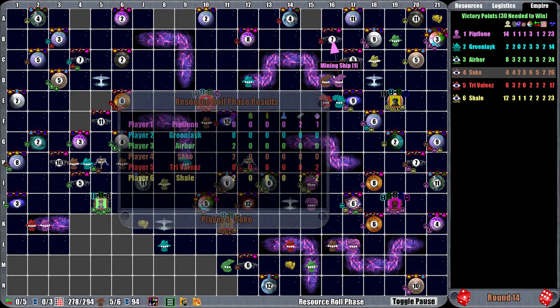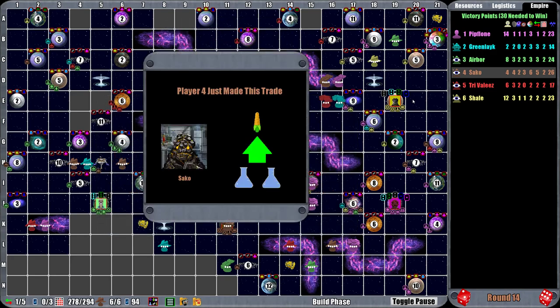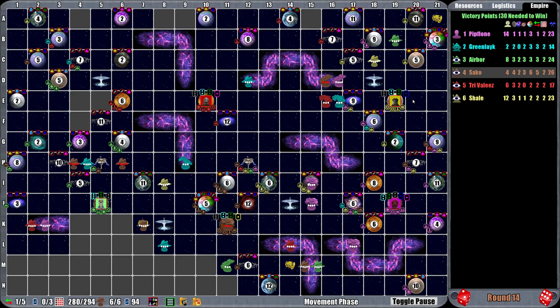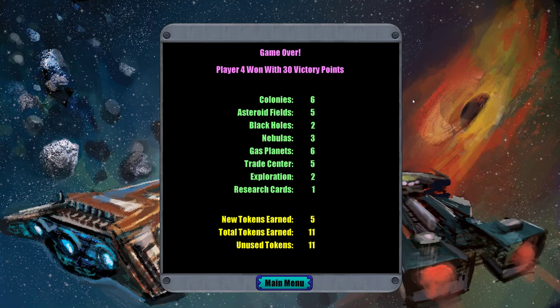This ship is probably going to move and give him another victory point. Colony ship construction — god damn it. Remote mining operation established. That's what I thought. Player four won with 30 victory points. As you can see they have points from every type of category, which is really what you should do.